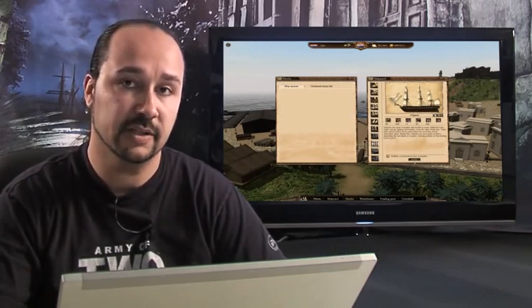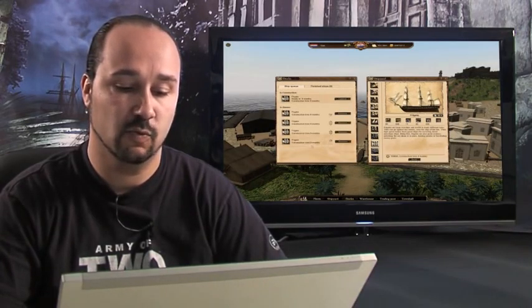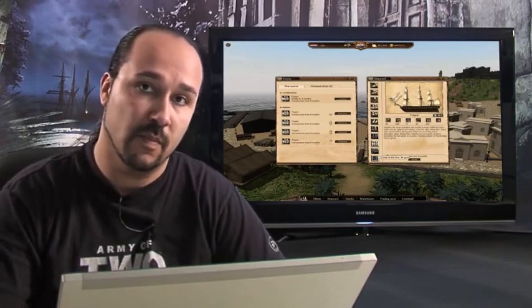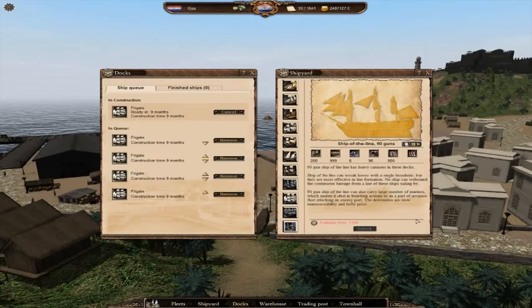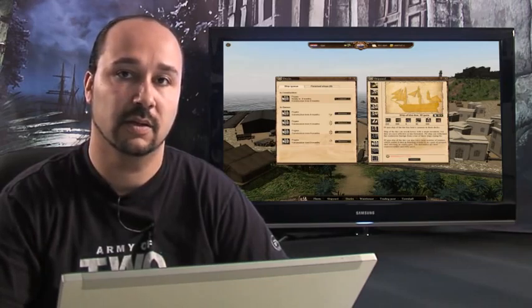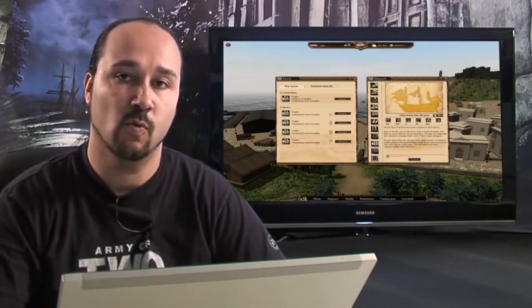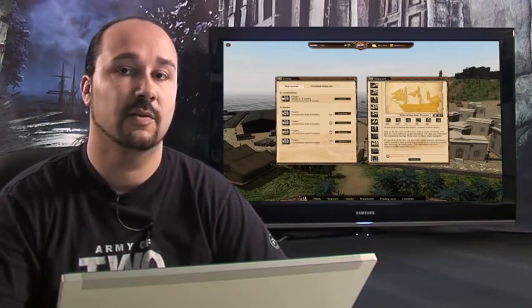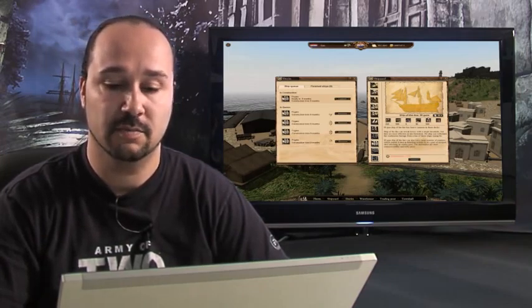So if you want to build a fleet of five frigates, it will take almost four years. You have to plan in advance, and it would be good to have more than just one shipyard. A ship-of-the-line with 90 guns has a build time of 15 months, so it takes years and years to build even a single fleet of ships-of-the-line. If you're in a war and you don't have any ships-of-the-line, it will take five, six, seven years before you can attack the enemy effectively — and by that time you are long gone.